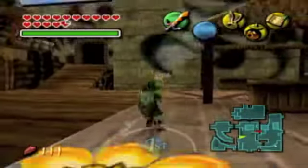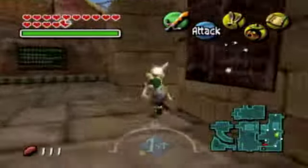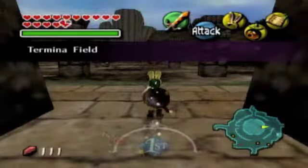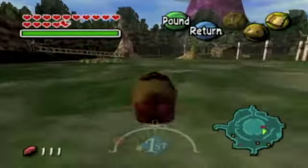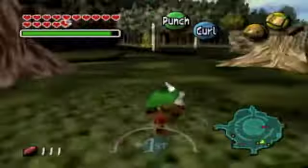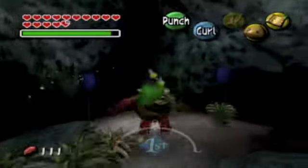Before we continue this trade quest, let's head east. Remember there was a secret — a guy standing in that field. So let's go check it out using our Goron mask to roll there as fast as we can. He's the fastest thing alive! There's a secret around here somewhere — there it is! Let's grab that real quick, open this treasure chest, and we get an easy 20 rupees. That's nice.